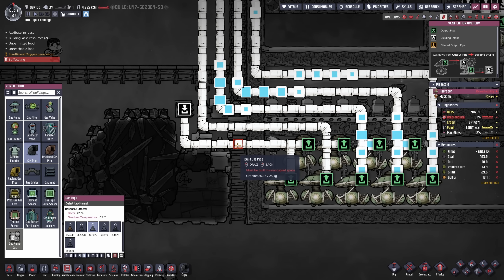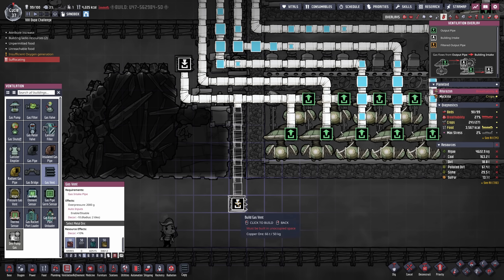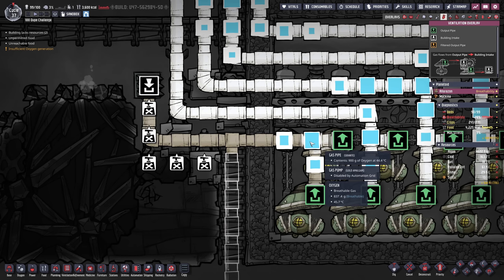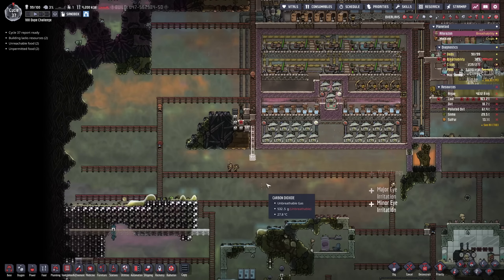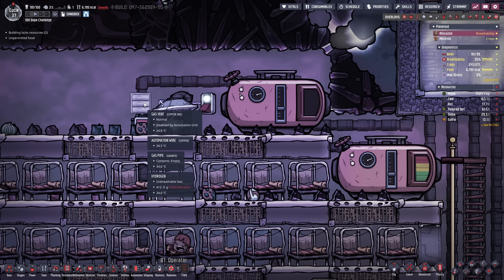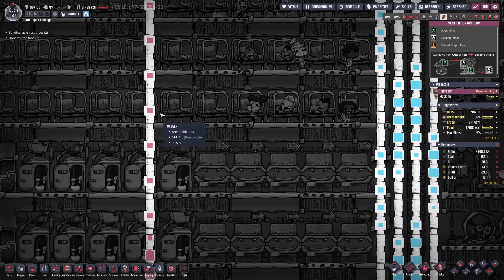I think what I could do is allow this to go all the way down and kind of provide oxygen towards the bottom as well — maybe just the bottom. So this stuff can go all the way down and then people have a little bit more oxygen. In the meantime my hydrogen pump is going for it and you can see that the hydrogen is being allowed through.